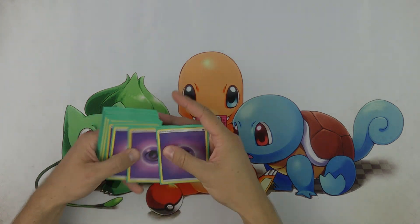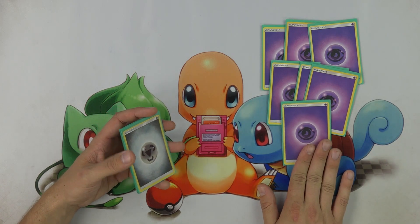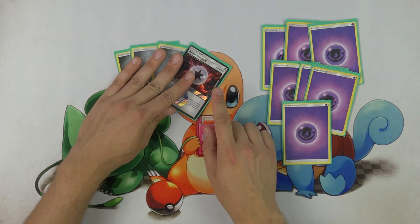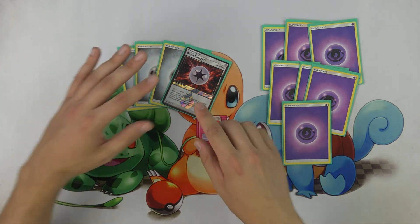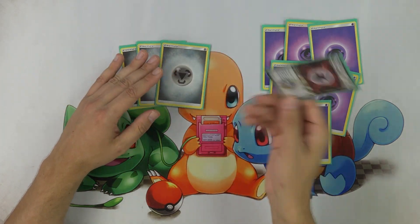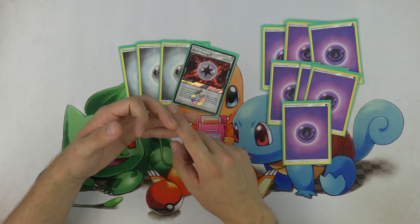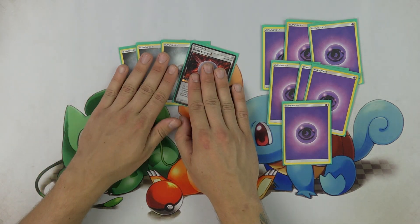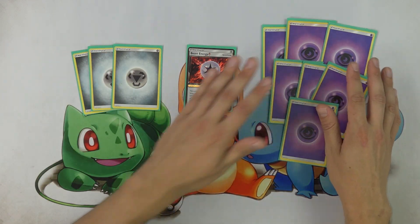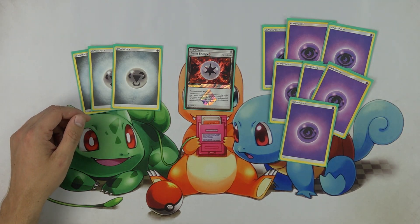Moving on to the energy: Zach plays 7 copies of Psychic, 3 copies of Metal, and 1 copy of Beast Energy. Beast Energy is fantastic because it can go not only on Ultra Necrozma to hit that 210 number without a Choice Band, but can also help Dawn Wings hit those numbers without a Choice Band. Beast Energy goes great on both Ultra Necrozma and Dawn Wings, acting as a Rainbow Energy and counting as Metal Energy for Ultra Necrozma. Seven Psychic Energy is just enough to make sure, with Professor's Letter, that we have plenty of Psychic Energy to power up our attackers. And that's it for Zach's list.